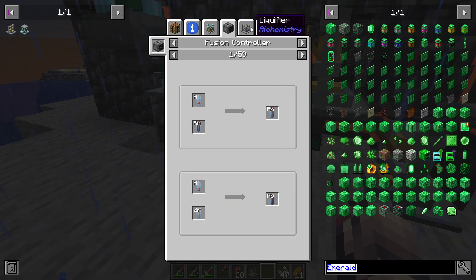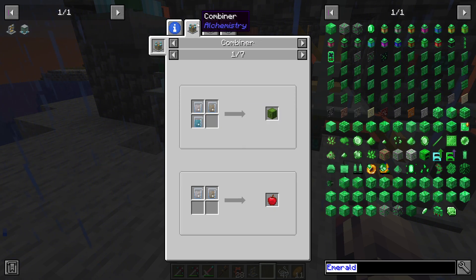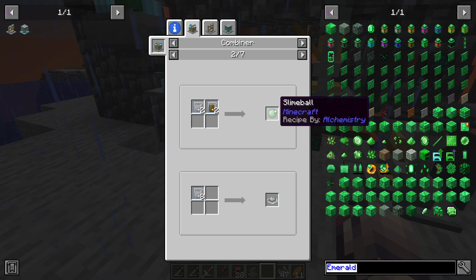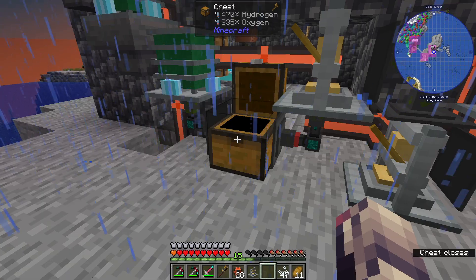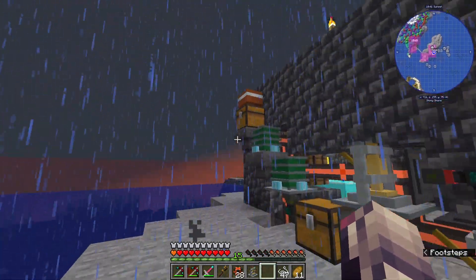There's actually a full periodic table right there. And this is going to be like the base for a lot of stuff. Hydrogen and oxygen — there's sucrose, I would think is sugar — cactus, apple, slime ball, sucrose dust, honeycomb, melon seeds, beetroot seeds, wheat seeds — there is so much stuff.